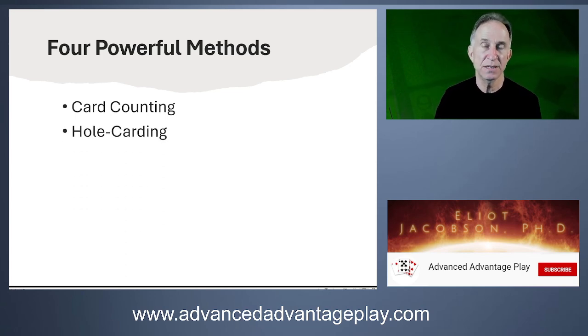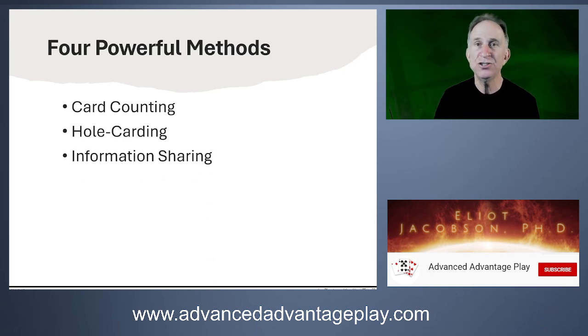Next is hole carding — when you see a card you weren't meant to see, whether it's a dealer's down card in blackjack or one of the dealer's three cards in three card poker. Then we have information sharing, common in blackjack, where players share card information for an edge. And lastly, edge sorting — as seen in Phil Ivey's baccarat case — which applies to many other games as well.